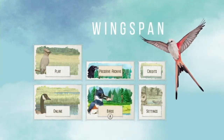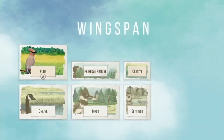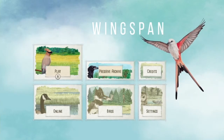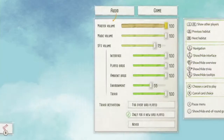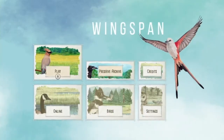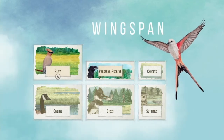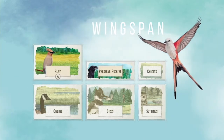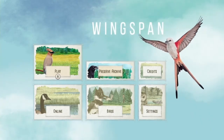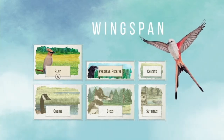It even has online play, and you can check out the different birds and the preserve archive, which I'm not entirely sure what the preserve archive does. Even diving in for the first time you get a very robust tutorial that teaches you how to play the game. Basically, if you've ever played any board games, this is almost like a worker placement game, but it's also an engine building game. A worker placement game is where you place different pieces or workers in different spots on the board and they do different things.